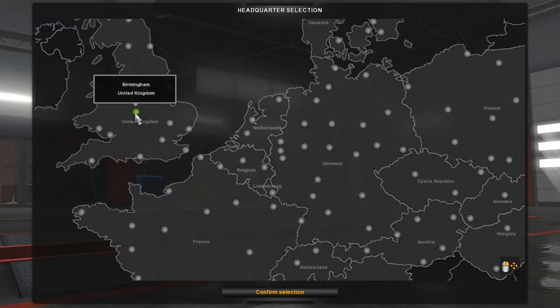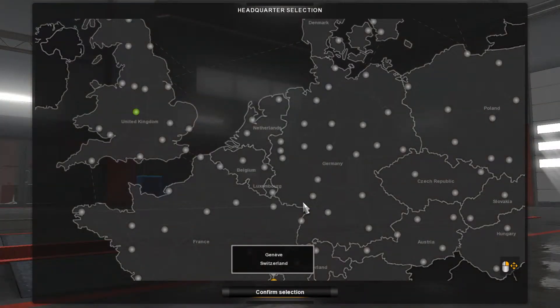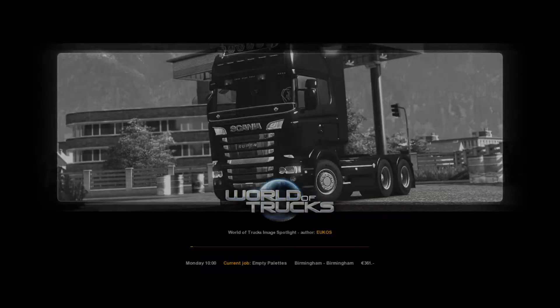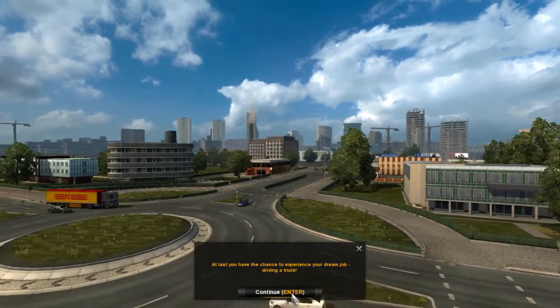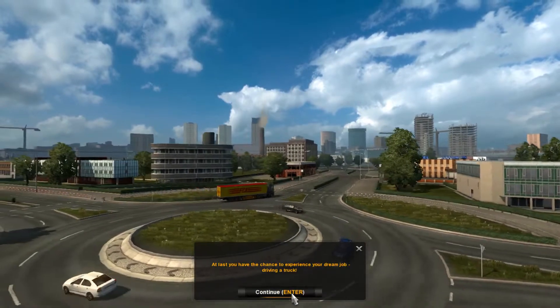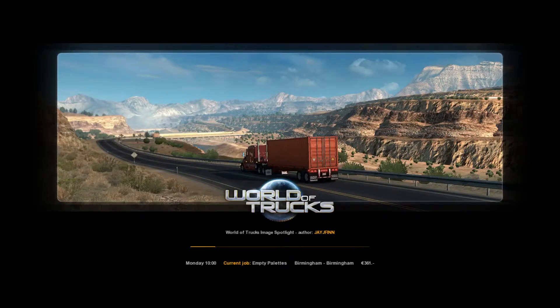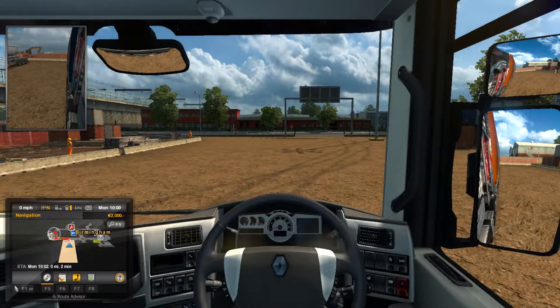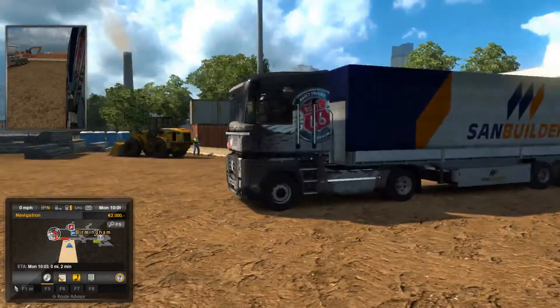I'm starting this right from scratch. I'm going to choose Birmingham as my headquarters — that's the closest place in the game to my hometown. Don't need to walk through the tutorial. And as for why I'm starting in the UK rather than Italy — a bit of realism. Once I build up my empire I want it to be based near where I live. In this initial part of the series I'm just going to do quick jobs and journey my way to Italy. All roads lead to Rome, as they say.